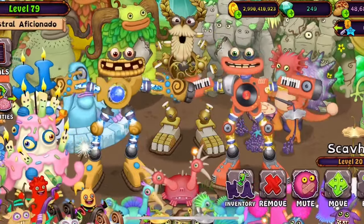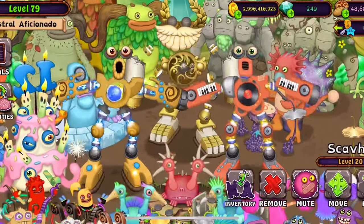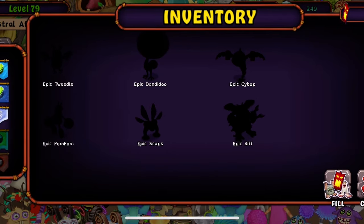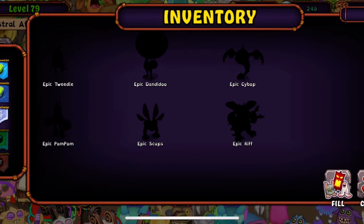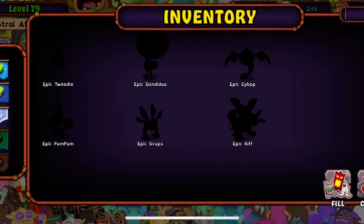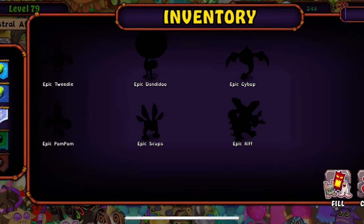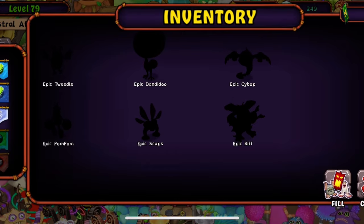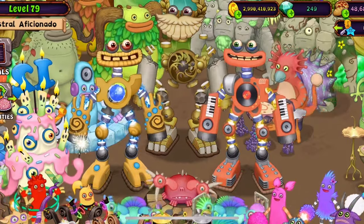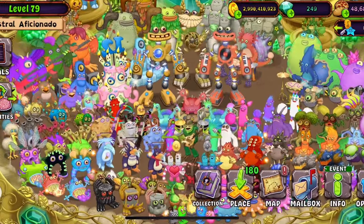Which monsters are needed for Air Island? It's going to be Tweedo and Riff, and maybe Quibble or Congo. Let's have a look. Tweedo, Riff, Dandadoo, Scups, Pom Pom, Cyber. This might be a bit difficult, but I think I can do this. Although I will have to say goodbye to Epic Riff, which will be sad, and Epic Scups — that might be hard. Hopefully in a future video I will get that. See you next time, goodbye guys, thank you for watching.